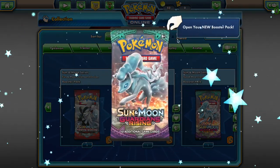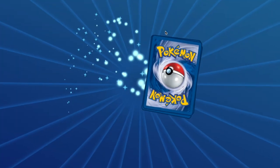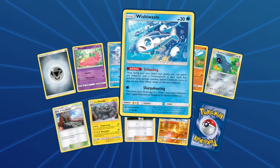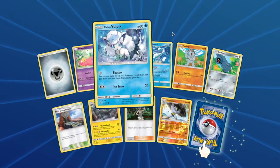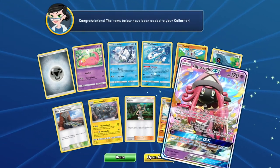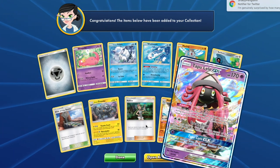From Guardians Rising you will have access to: Slowpoke, Alolan Vulpix, Wishiwashi, Machop, Beldum, Alolan Graveler, Machoke, and Tapu Lele. That is a wild card, my friend. Congratulations on the pull.